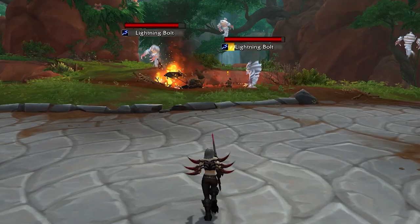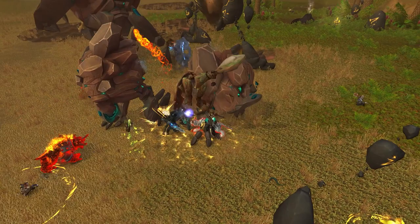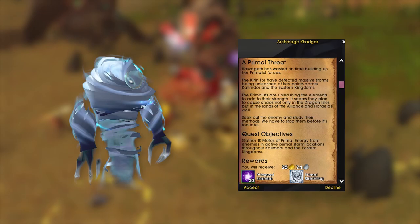As you travel through the Dragon Isles, you'll encounter several quests that will reward a battle pet for your efforts. During the Phase 2 pre-patch event starting mid-November prior to release, the Primal Stormling pet will be available as a reward given for the quest A Primal Threat. If you're watching this after Dragonflight launches and you missed out on the pre-patch, check your local auction house, because this pet is cageable and there will likely be extra quantities available.